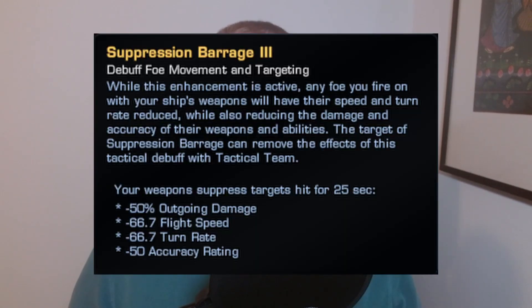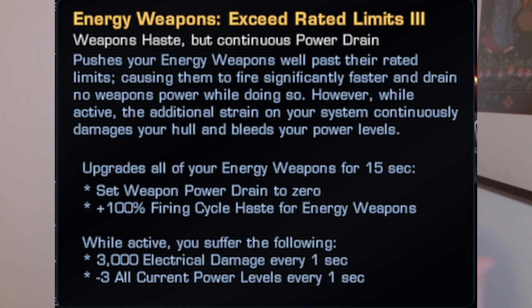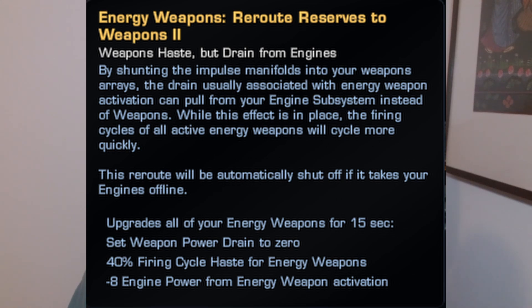Looking at each one in turn, we see Suppression Barrage from Command, which already was capable of 100% uptime and was usable with other firing modes, so it didn't really need any help and doesn't get much benefit here. Temporal has Recursive Shearing, which was already good, and while it's better now it didn't really need the help, so there's nothing too exciting there either.